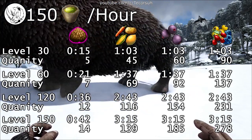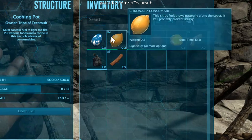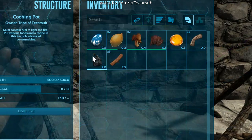These times reflect the difference between using kibble and everything else. The recipe for superior kibble is: 1 large egg, 2 citronal, 2 rare mushrooms, 1 prime meat jerky, 1 sap, 5 fiber, and 1 water.